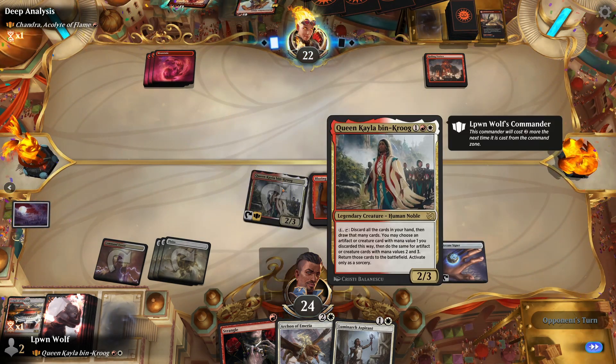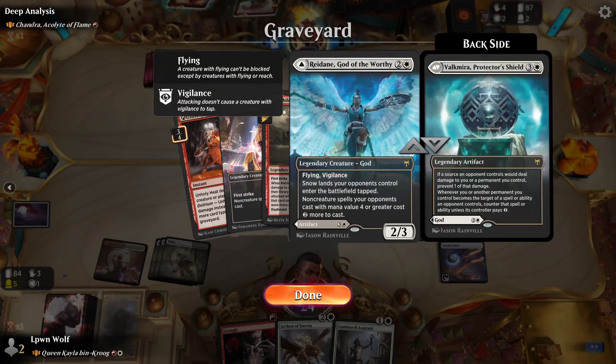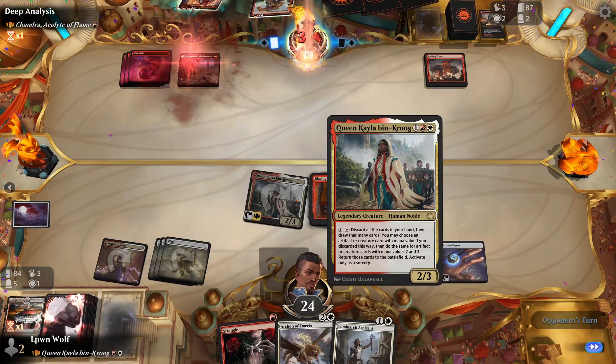You may choose an artifact or creature with mana value one, then two, then three and put them on the battlefield. So by activating the Madness cost of the Blazing Rootwaller, it's actually stopped me from being able to put the Redain into play. What on earth? That's pretty crazy.